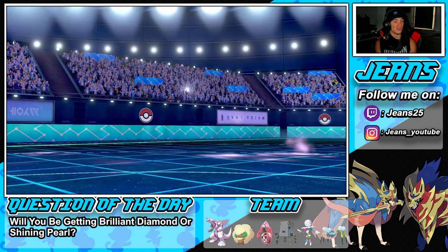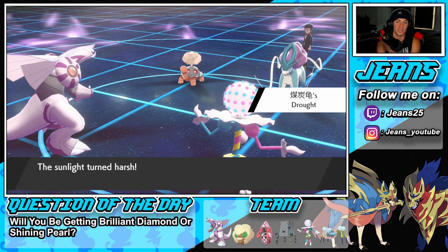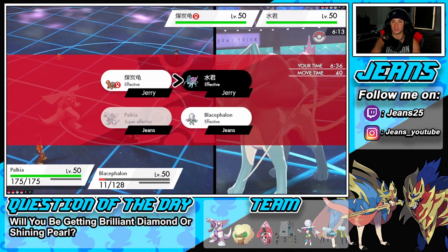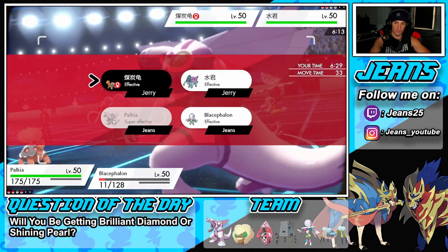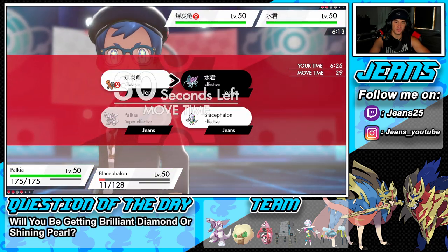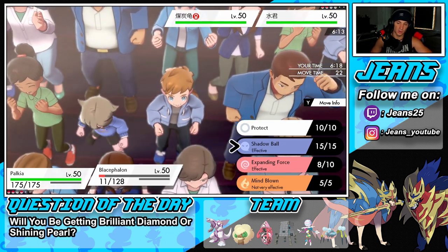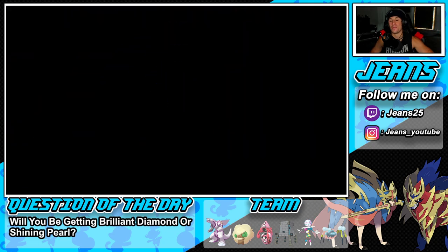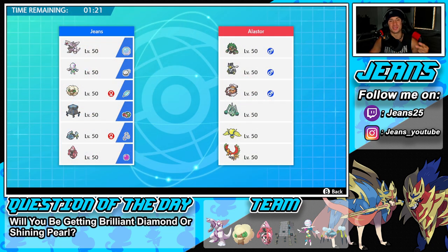He brings out Suicune and Incineroar, and Torkoal — so Drought is up. Can't go for Mind Blown effectively, so let's go Hydro Pump or Spacial Rend. Fake Out is ready to rock from Incineroar. I'm thinking double up with Shadow Ball. Let's see how this plays out — battle was cancelled. Let's get it! Win in battle number one! That was a quick and easy first battle — only two turns. The opponent ended up cancelling so we hop to our second battle.